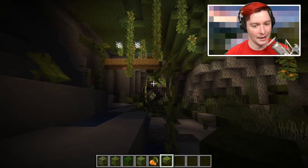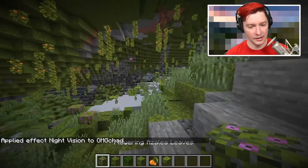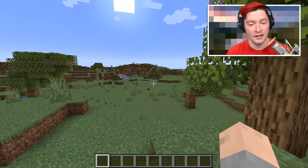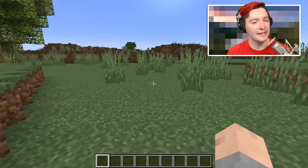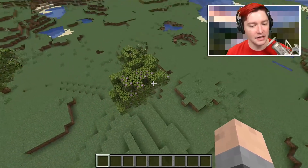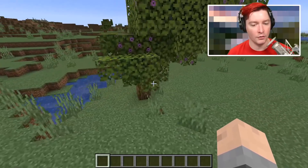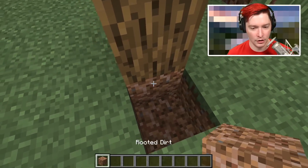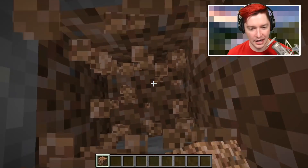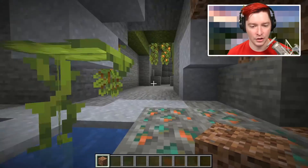One thing that's pretty awesome is we have the new azalea trees. We saw one underground, but this set of trees is above ground. As mentioned at Minecraft Live, these azalea trees indicate that below them is the lush cave biome. You'd go down, down, down and find one. Look at that — rooted dirt! You go further down and now we're inside the biome. That's still more rooted dirt — a lot of rooted dirt up in here.